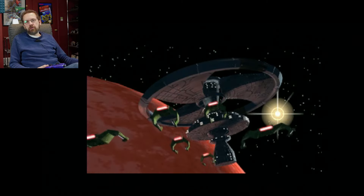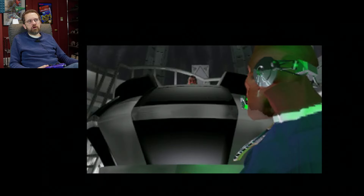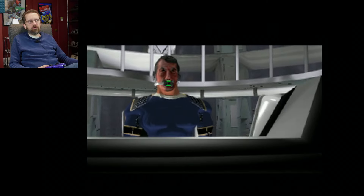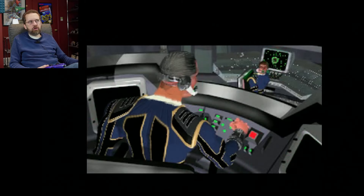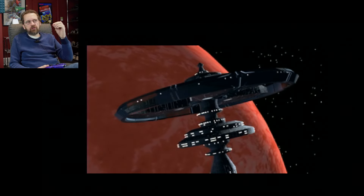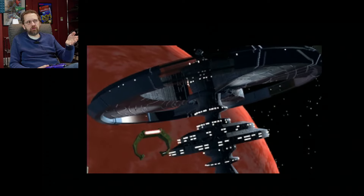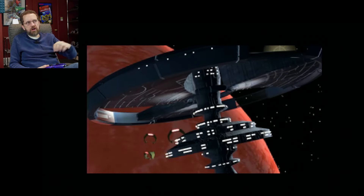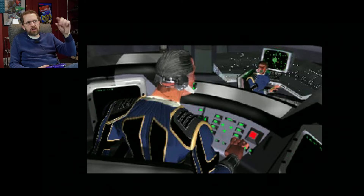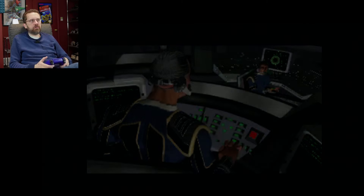I'm going to skip most of the cutscenes today. These look good for their time, but it's a very basic plot. There's an enemy trying to destroy you and your army, and that enemy has a weapon that destroys stars, so you need to kill them before they can use it. In this cutscene they're going to use it to destroy a star. I don't think it's our actual sun. But anyway, I'm getting off on a tangent already. Let's play the game.